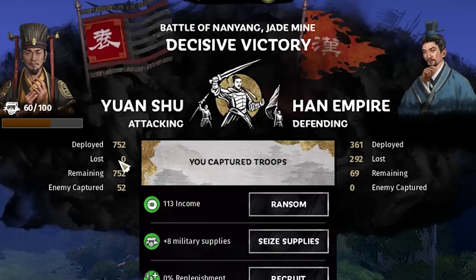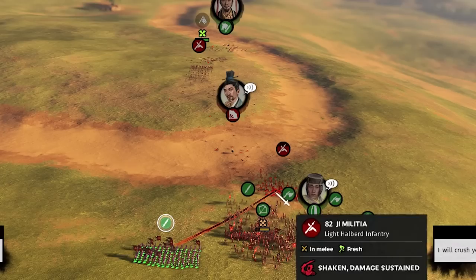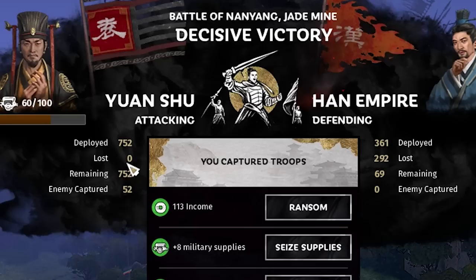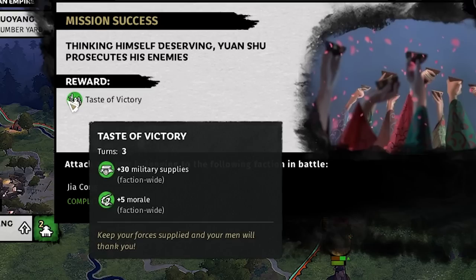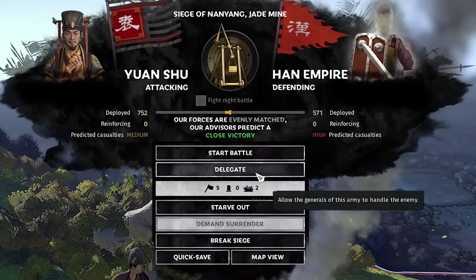The evasion popped helped a lot, and I was fighting their general with my general so he wasn't getting kills. We'll ransom the rest of his troops. Also, there's an option to take military supplies, but don't — you get 30 for completing the quest and it caps at 100. That was way too epic of a start, so I'm saving here.